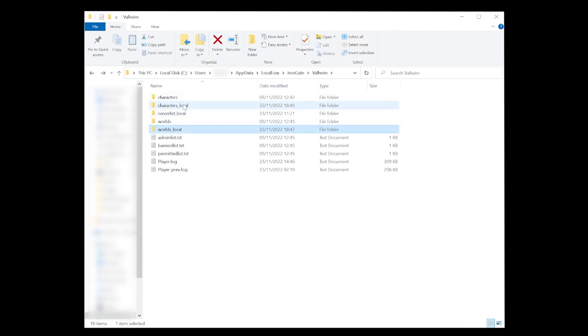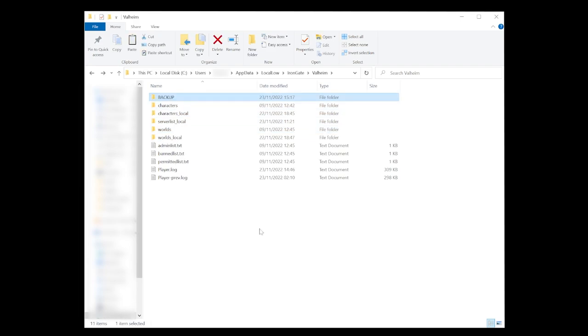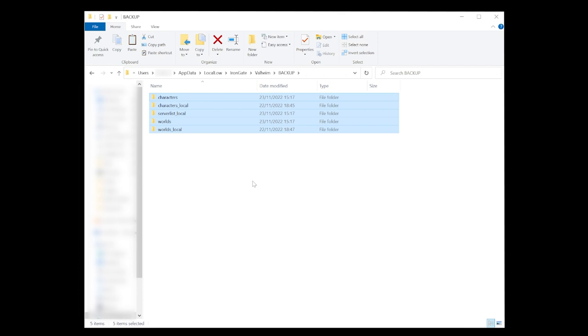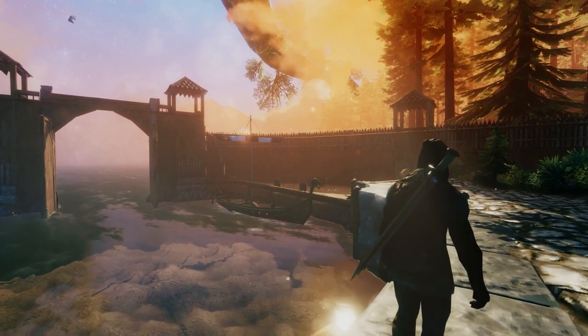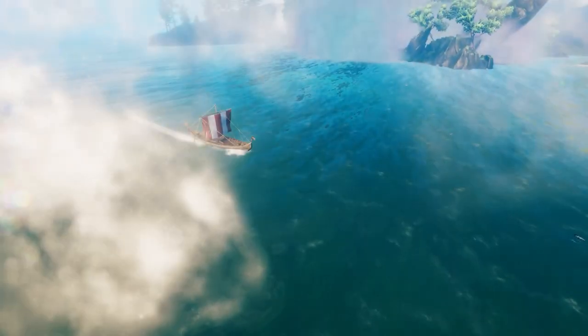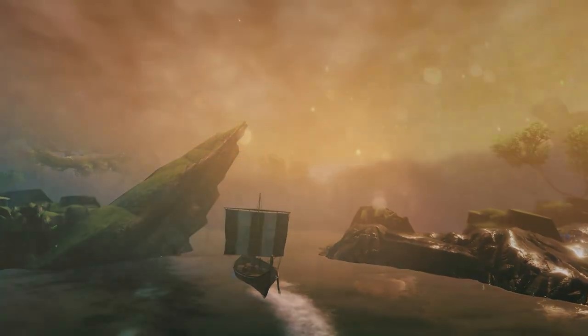What you can basically do is select every single one of them, press Ctrl+C, create a new folder, call it backup, and then just paste everything in right there. So there you have it — now you can launch Valheim and create a new character or continue with your old one, as if something happens you will always have a backup.